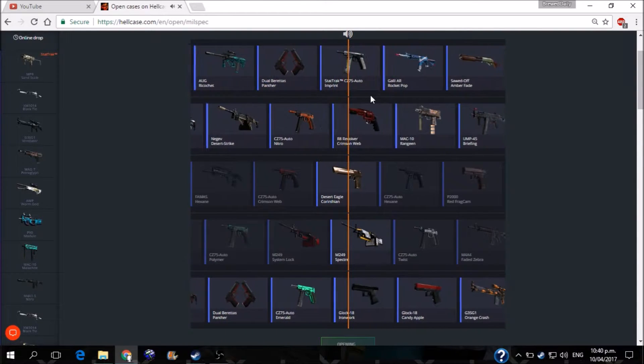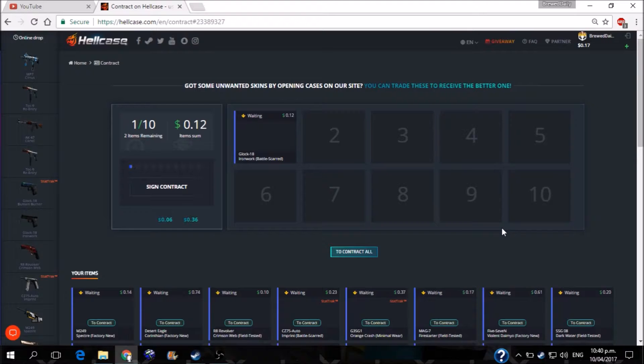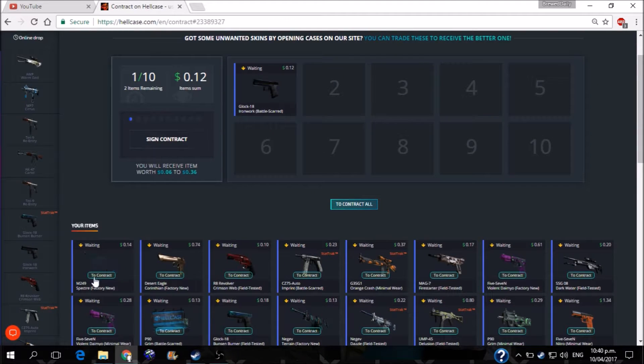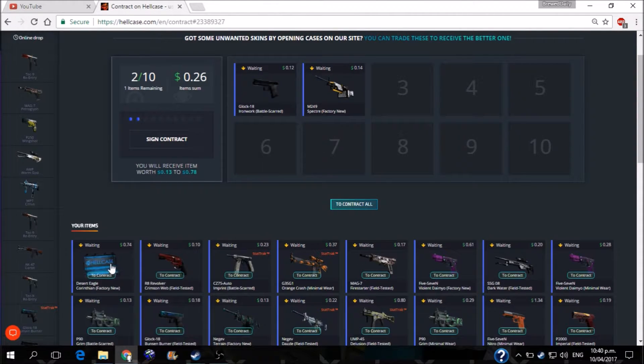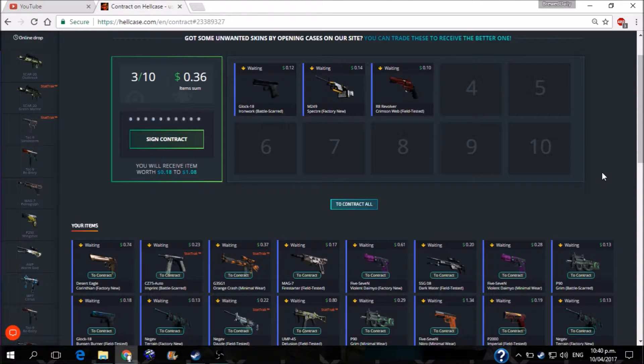Alrighty, last spin — what are we getting? A factory new Corinthian. Not bad. Now we have to go to contract. I might keep that Desert Eagle, or we'll just leave it sitting until last and see what we can pull out in the end.